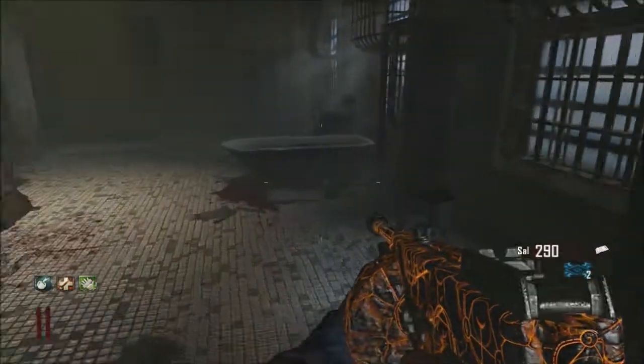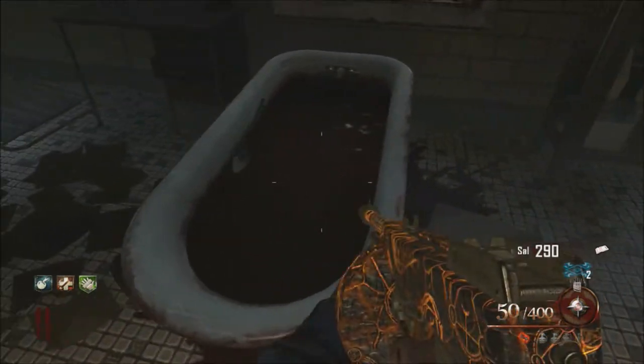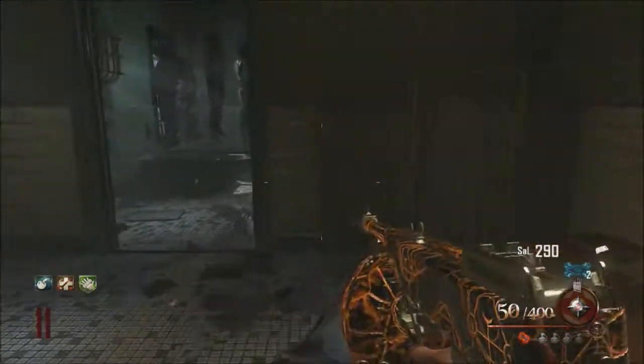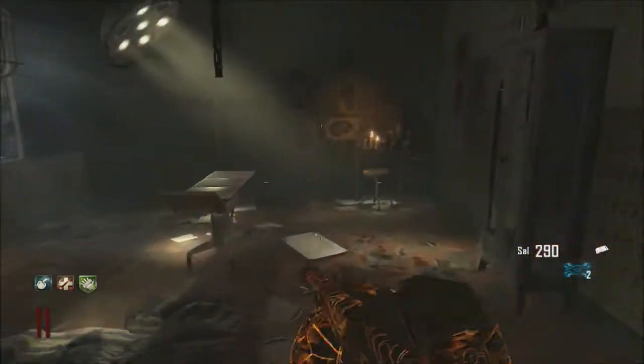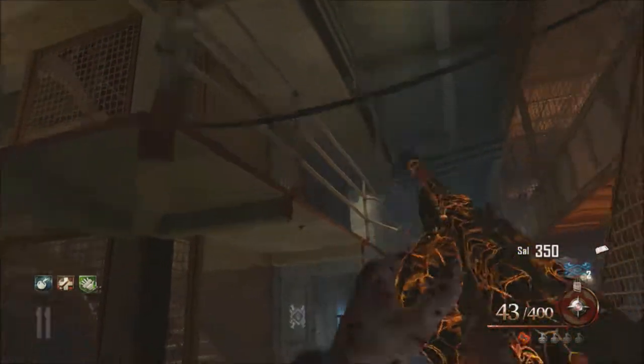After that, go up to the blood baths near the roof and go to the bathtub. Hold X and a little spoon will appear — it will be stirring the blood. That's basically telling you that you've done everything right so far.